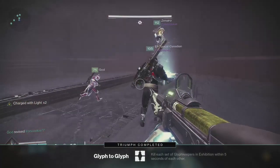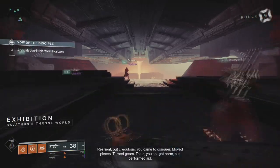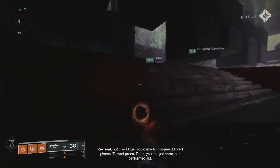Once you put all the relics on their podiums at the fourth checkpoint, you're done with the encounter. Now follow this path to get to the final encounter — Rhulk, Disciple of the Witness.